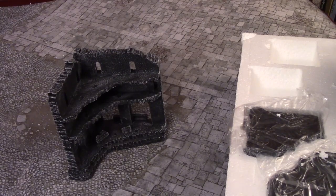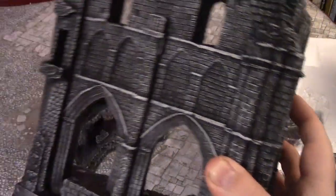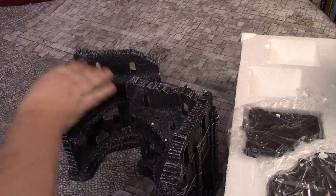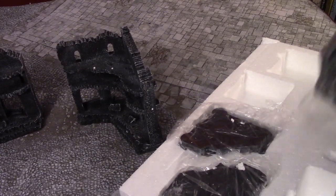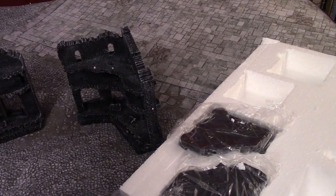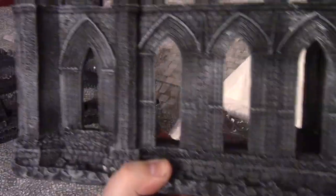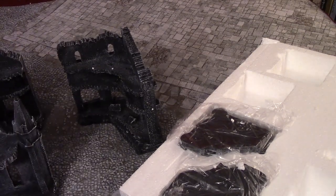Then we have yet another one of those. Again, these are all resin pieces. We've got the other side to that cathedral section. You can see you have some inner corners, so you can have your armies go around. This one is a big heavy piece — took a while to get the plastic off of it. You can see it's another cathedral-type piece. Put that down on our map board as well.